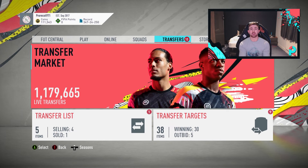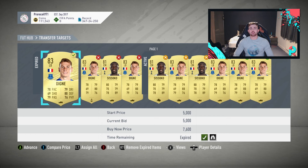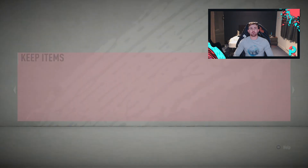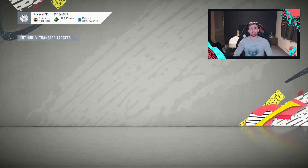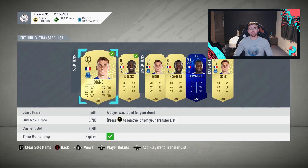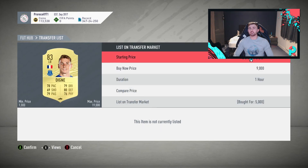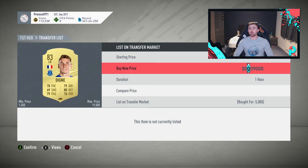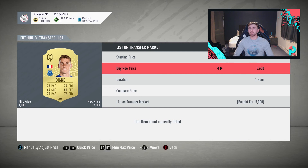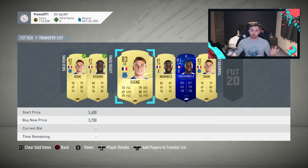Looking at the results — I've been outbid on five, which is pretty good. Have I won some already? Yes — we've won one Digney at 5k. How much were we selling him for? Let's check the transfer list. We're selling Digney for 5,700, so that's a 700 coin profit and we didn't even have to try. It's going to sell almost immediately. Mass bidding is honestly not that difficult.